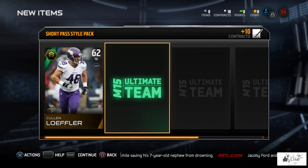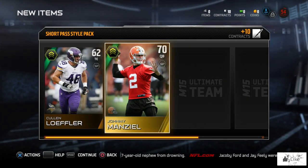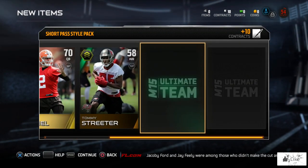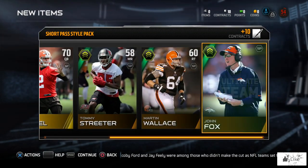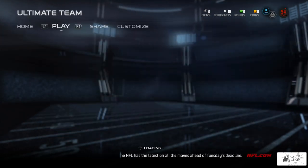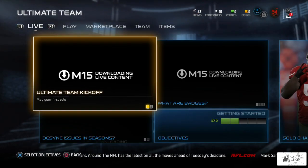We got a tight end. There's Manziel — Money Manziel. There's our wide receiver, right tackle. And last but not least, our coach is John Fox. So we're going to go ahead and click continue and see where this takes us.